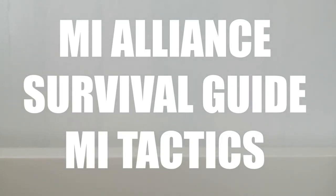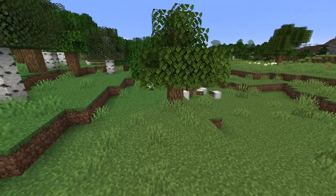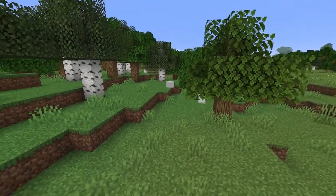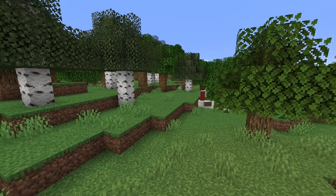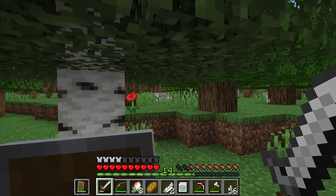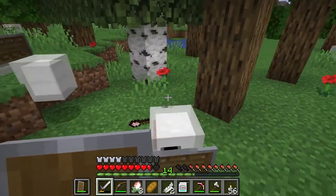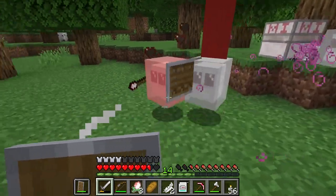Mii tactics. Not only have the alliance of soldiers grown stronger, they have become smarter. Miis that lead yellow, red, and orange banner parties are leaders. They have additional hit points and they issue orders to Miis around them. Be wary when engaging them.